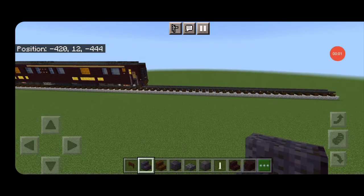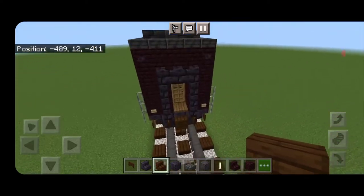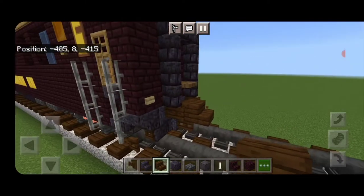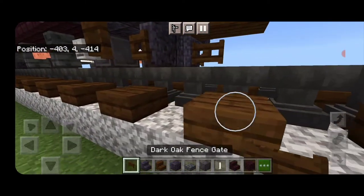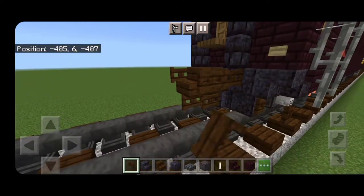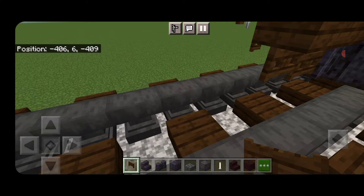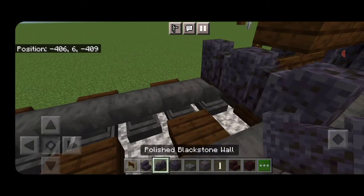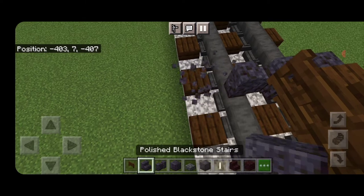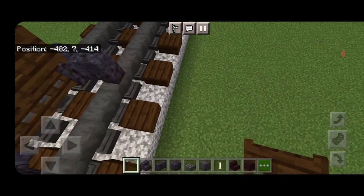Our first step is to take out a dark oak stair for the coupler and attach under it a dark oak fence gate, and a dark oak fence gate on either side of the coupler. Then on the next block down behind it, on the bottom, three polished blackstone walls across the rails. Then on the side of it, open a dark oak fence gate like this on each side.